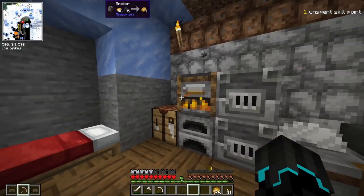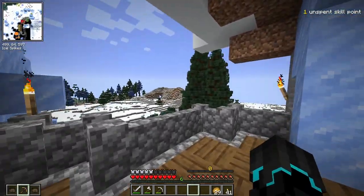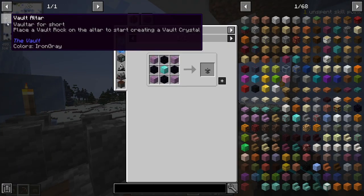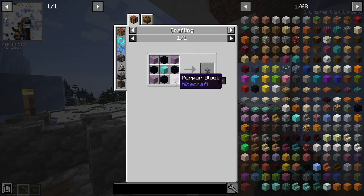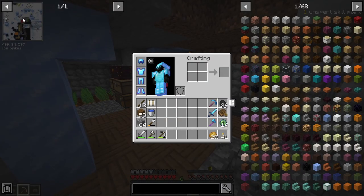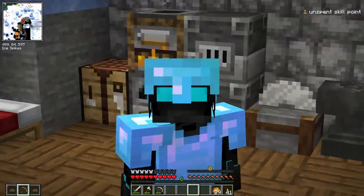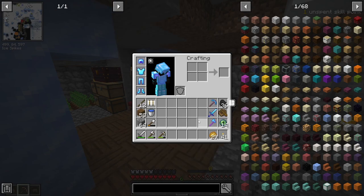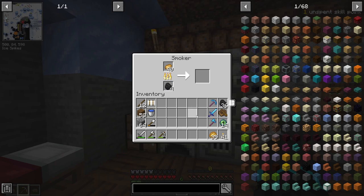Hello and welcome back to Vault Hunters! Today is going to be a pretty big episode because I expect at the end of this episode to be making the Vault Altar. We are going to the End, we're going to defeat the Ender Dragon, get the purple blocks and hopefully also an Elytra. And then finally we will be able to make the Vault Altar. That is the mission for today, but first I need to do a tiny bit of preparation work.